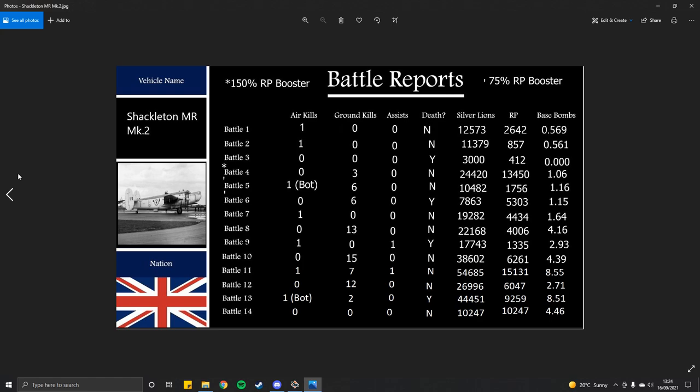We're now on my desktop with a full table — thankfully it only took 14 matches to spade the bomber. The asterisk marks a 150% RP booster used, and the apostrophe marks the 75% RP booster. I saved those two boosters specifically for this bomber to speed up the spade, because I really don't want to lose 35k SL per death. Yes, I have 90-odd million SL, but I'm a cheapskate.